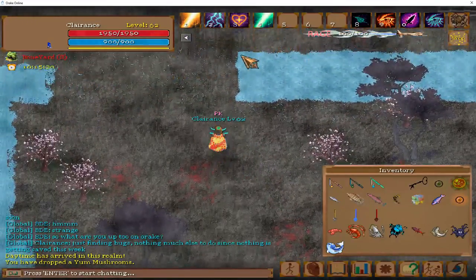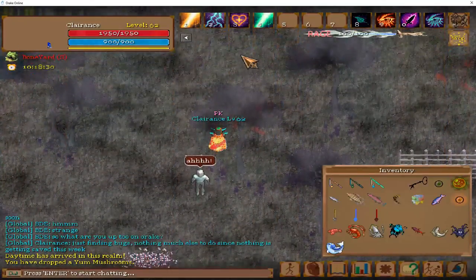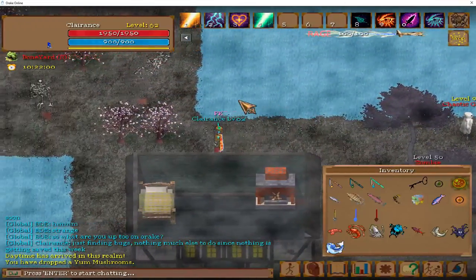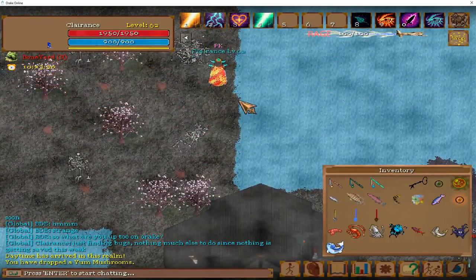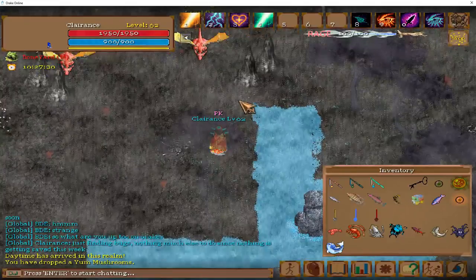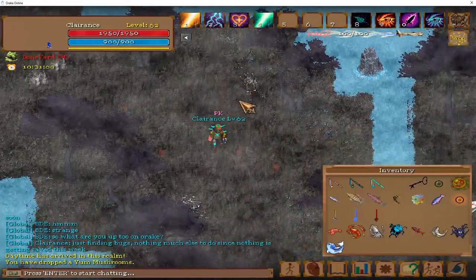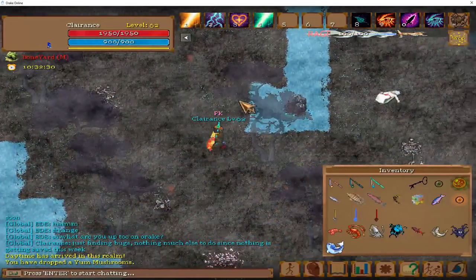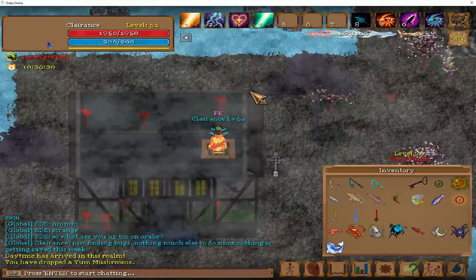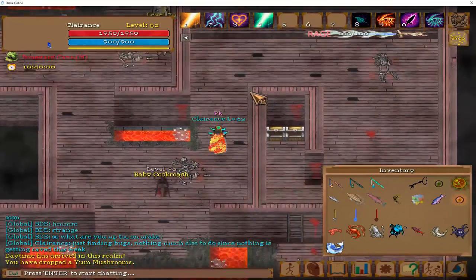We come north into a house — not the house coming up, a house a little further up past the red dragons. Just about everything out here is out to kill you, so be careful. The flaming stags are, I'd say, moderately difficult to kill, so make sure you have plenty of food.